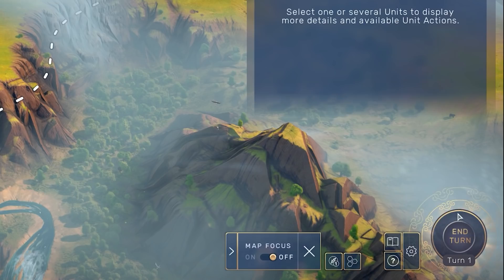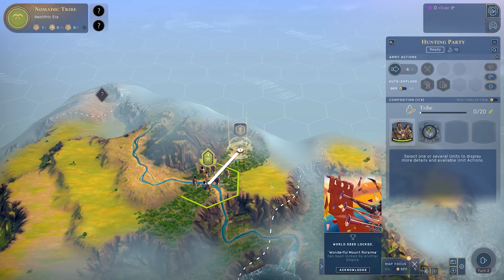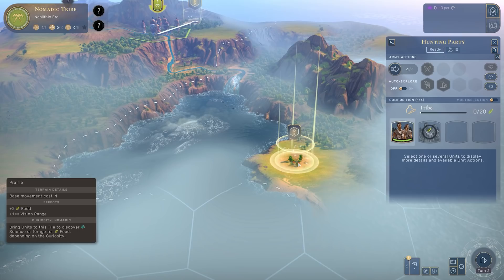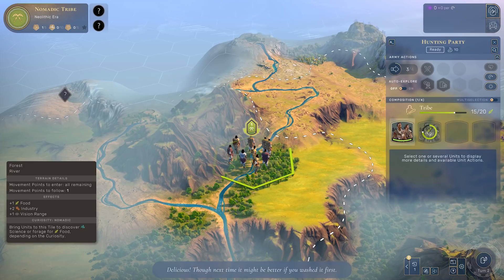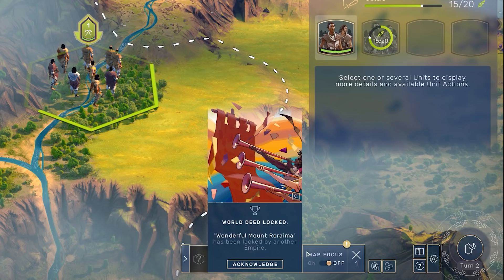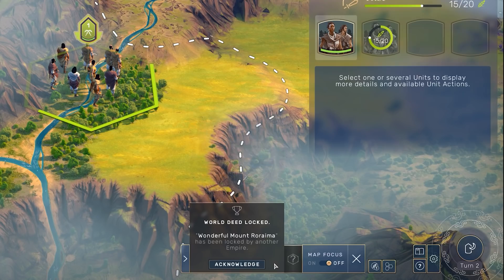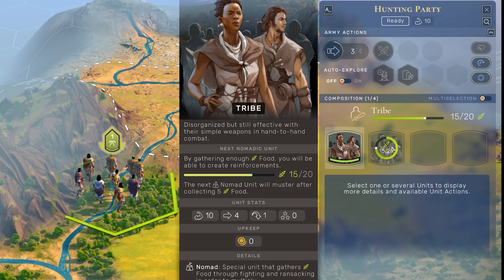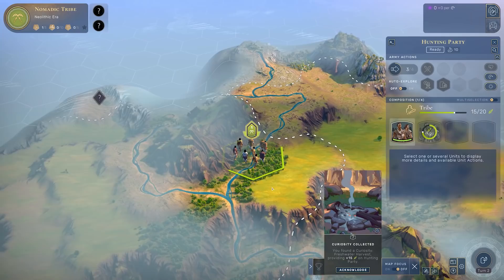I'll end this first turn and move toward a discovery. There's another one nearby too - these are all over the map. This one is a food discovery, you can tell by the little icon and the berry bushes. Hovering over it gives tile details. Moving to the discovery gives us a freshwater harvest which gave us 15 food. We now only need five more food for our hunter-gatherer tribe unit to turn into two.